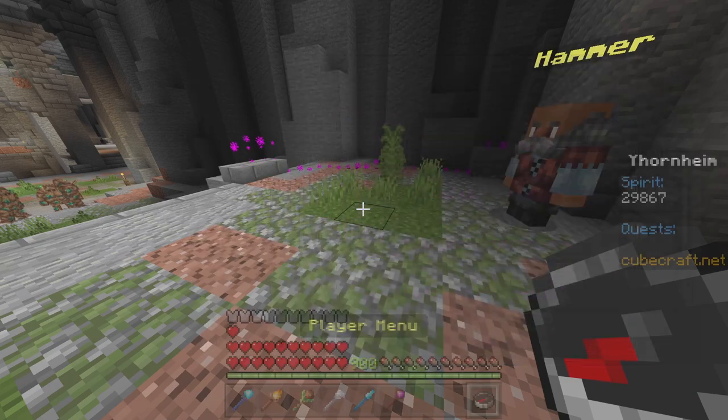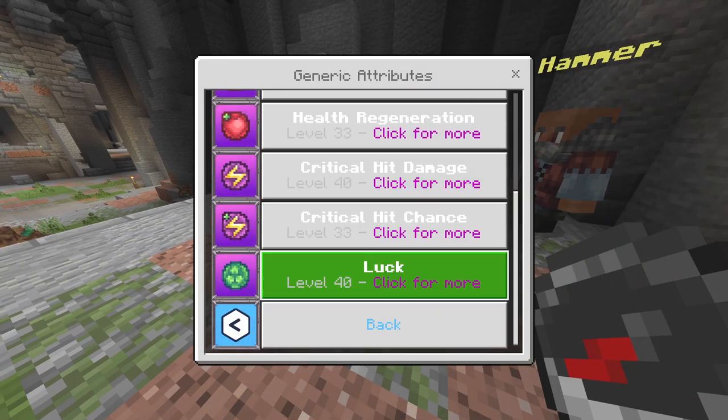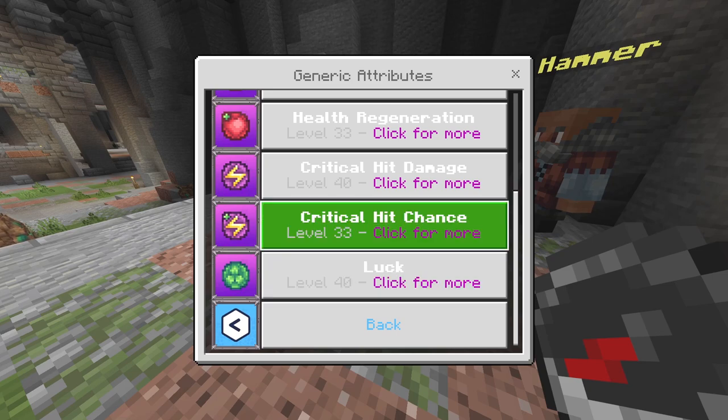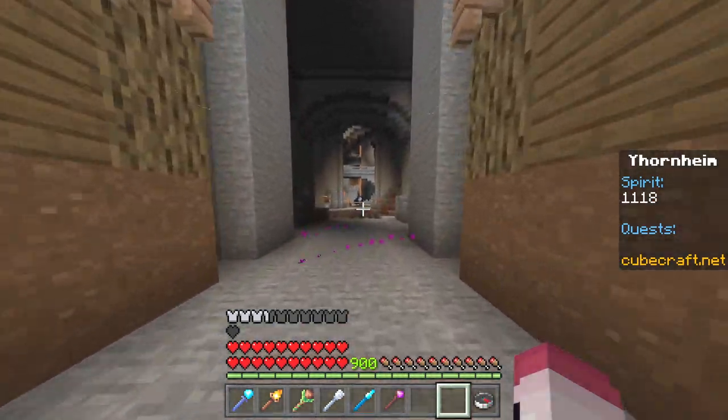If you are under level 50, hit upgrade, genetic, and just upgrade any of these. I recommend upgrading luck to at least 20 to 25, and then start working on your crit damage and critical rate. Once you hit level 50, you're gonna enter here.